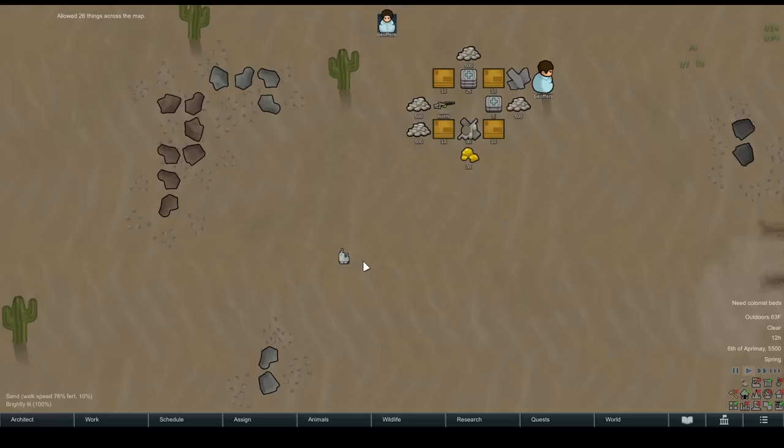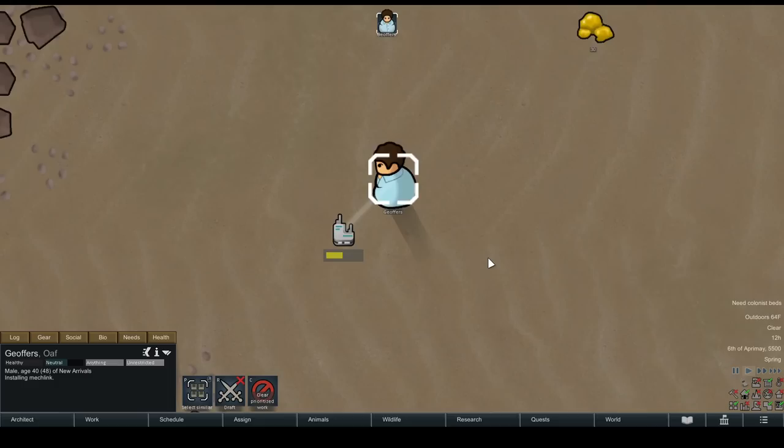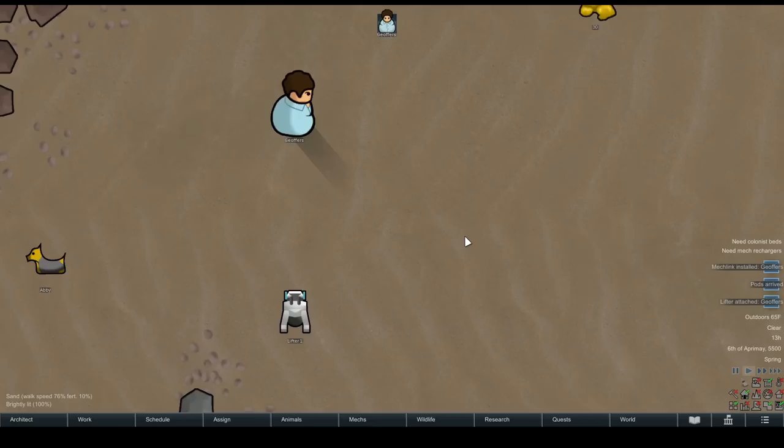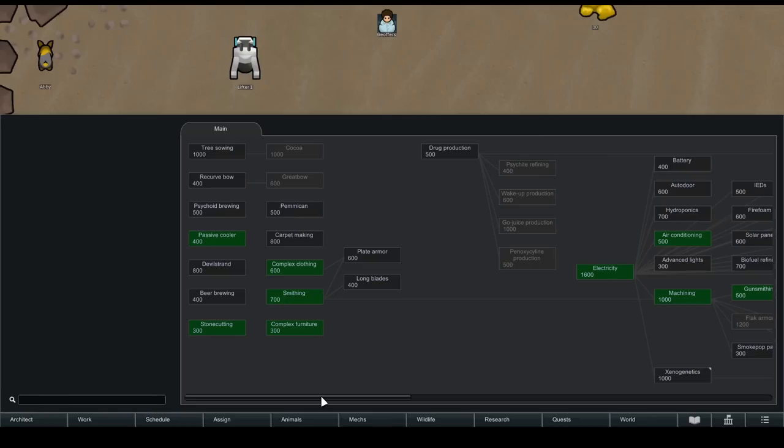Biotech adds a ton of new mech content. The core of this content is a new item called a mechlink, which can be installed into your pawn's brain — and the pawn can do this themselves, it isn't an operation. The mechlink allows them to maintain a mental connection to mechanoids and thus control them. People with mechlinks are called mechanitors — I'm probably going to alternate back and forth in my pronunciation, I haven't decided how I want to say it yet.